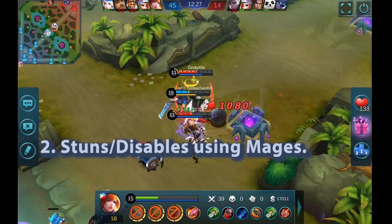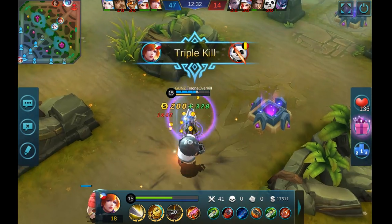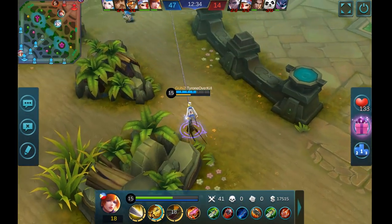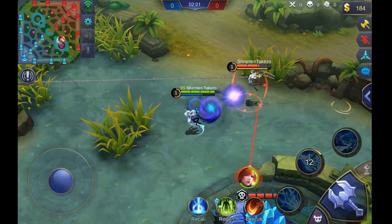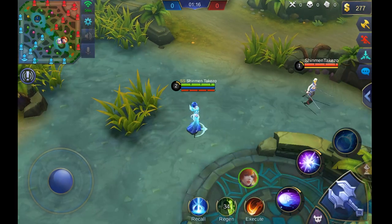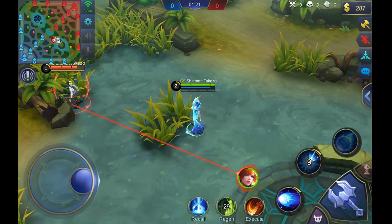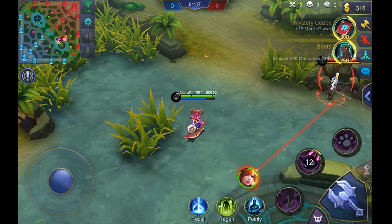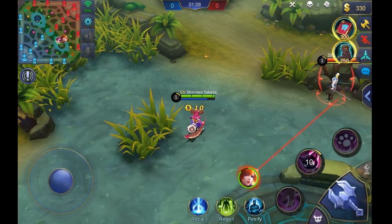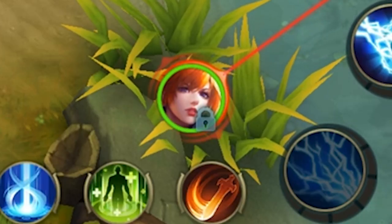Number two: stuns or disables using mages. If you really want an easy counter to Fanny, you can opt to go with mages like Eudora, Aurora, or even Nana. I chose these three because of how easily you can land your disabling skills on Fanny — you just have to wait until she's in your skill's range and then press it. No need to aim or anything. Disabling her mid-air can help interrupt her combos. Using the hero lock function would be very helpful as well, as you don't want to accidentally waste your stun on a different enemy like their tank.